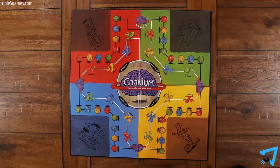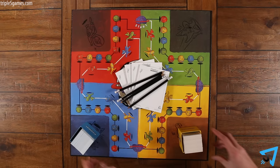Set out the board and divide into two or more teams of at least two players each. Give each team a pad of paper and pencil. Place each box of cards in its corresponding corner symbol. Place the timer and die in the center of the board.